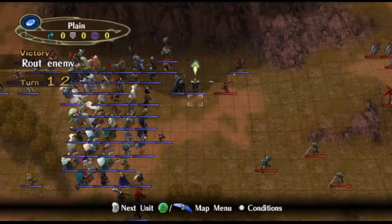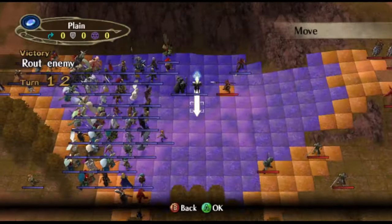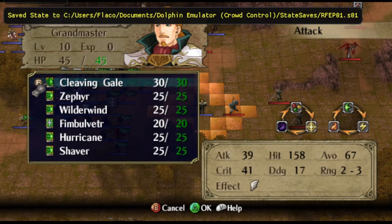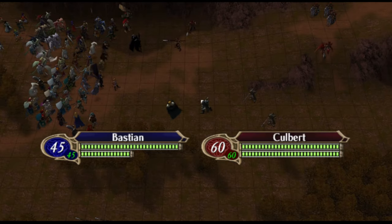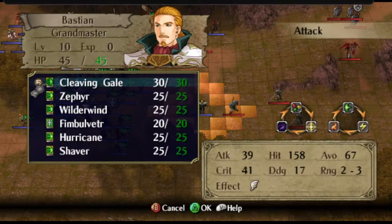Next up let's go to the map animations. You may have noticed these animations actually — when you warp, they change color depending on what kind of unit you are. Here we have Cleaving Gale. It's a lot better to see it this way. It still does decent damage and it really does feel impactful.